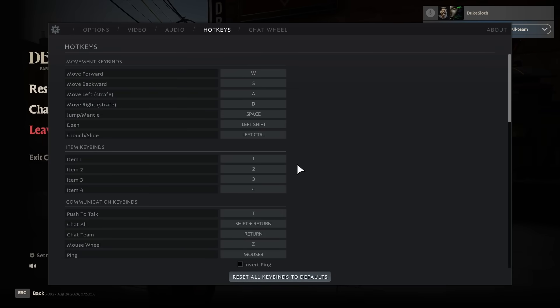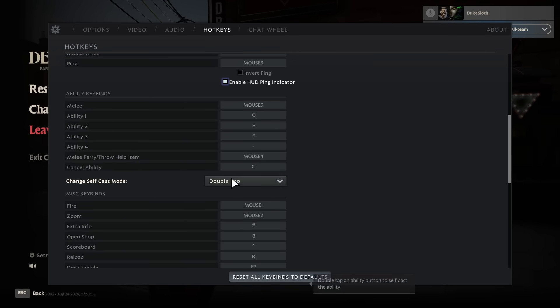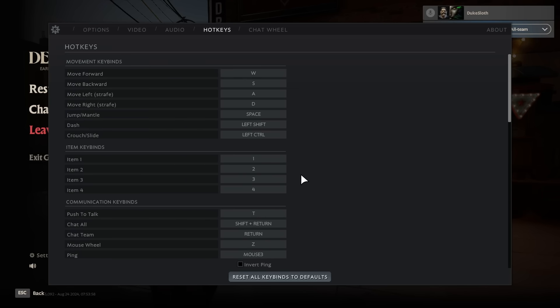For example, consider if you want to use 1, 2, 3, 4 for your abilities, or if you'd rather bind them to Q, E, and so on. Completely up to you — I will make an in-depth keybind video in the future, but it's something you should check.